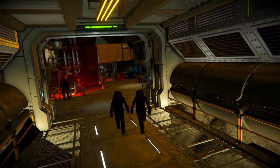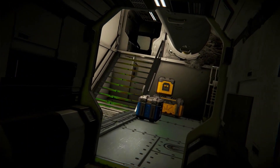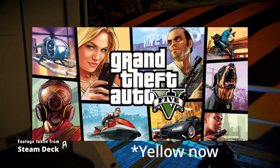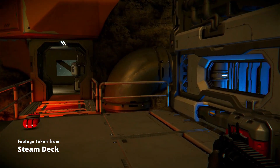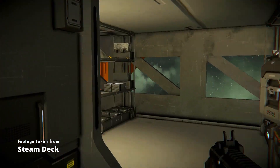As soon as Valve released Steam Deck, they also introduced the verification system for games. It tells you which games are working well on their console. Among games with that juicy green tick are such titles as God of War, GTA 5, Elden Ring, or Shadow of War. Games like Red Dead Redemption 2 receive the yellow sign because of some small technical difficulties, for example small font or a need for a keyboard.